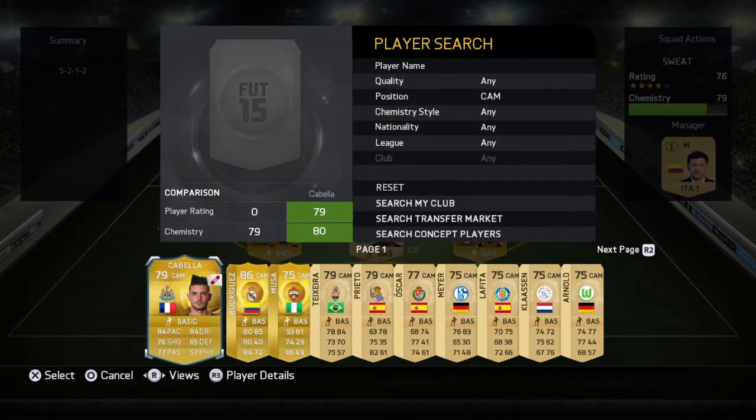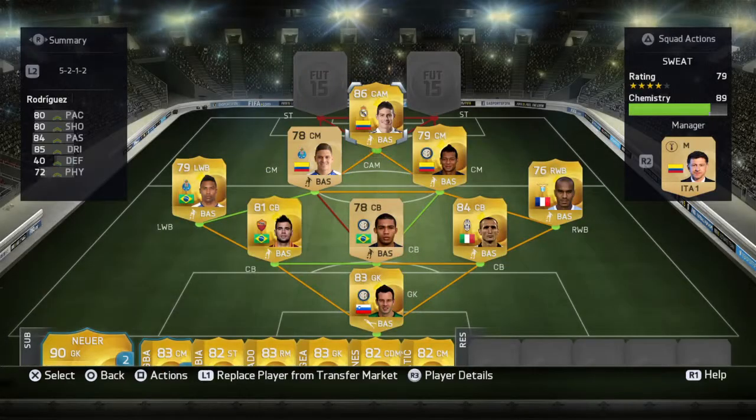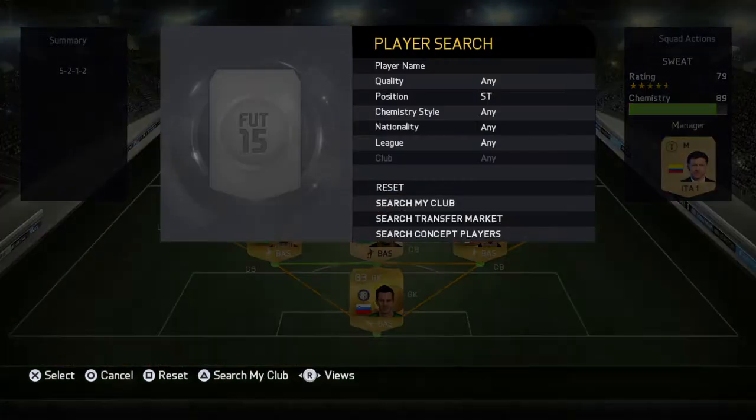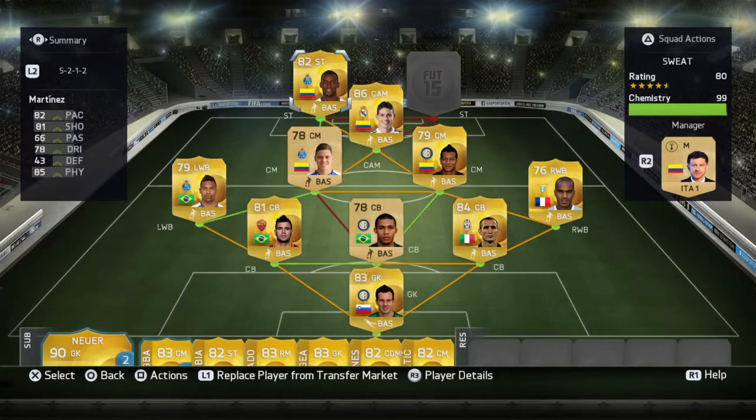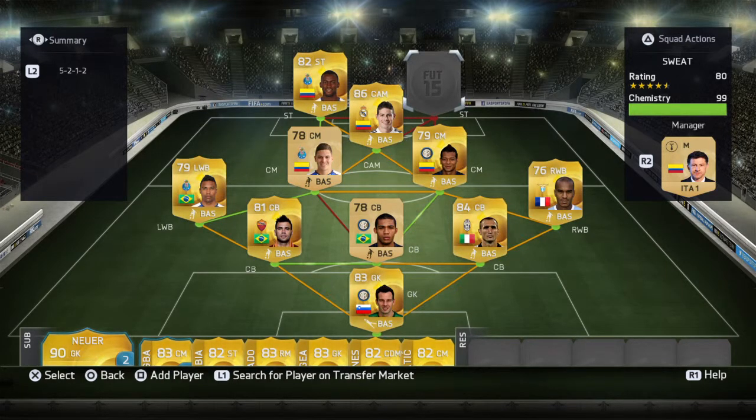We have one of our biggest players, James Rodriguez, right in the heart of the team. The striker on the left side is Jackson Martinez. You might be wondering — he only has 82 pace, but that's nothing, you will not notice it at all.